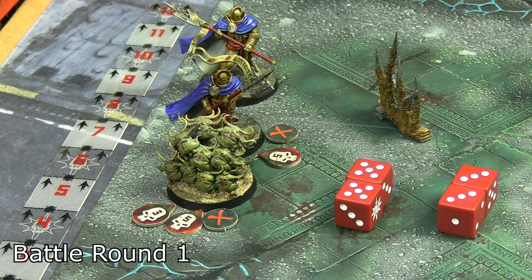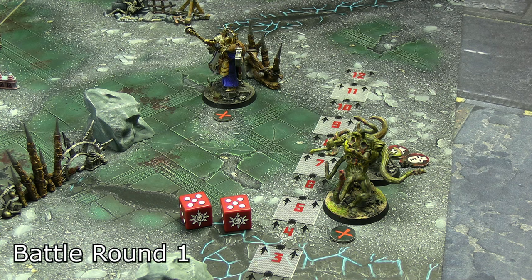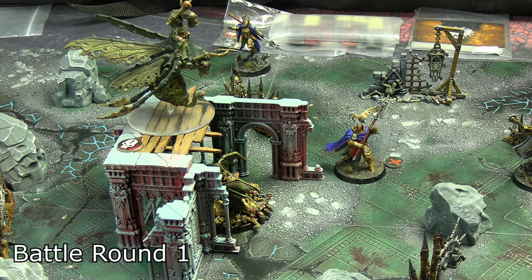Over at the far end of the table, the chaos spawn — the thrall for the Demons of Nurgle — activated and spent their double one on Rush for six inches of movement. That was enough to get into base-to-base with the Gryph-hound. They attacked with four attacks, strength four versus toughness four, managing two bog-standard hits through for a total of four wounds. A Praetor on the northern tip of the map activated, did a double move, and ended up facing down the Plague Ridden.